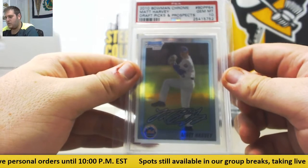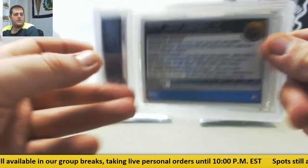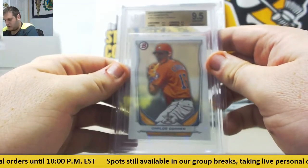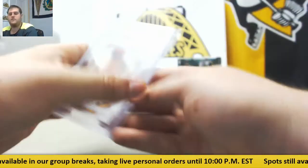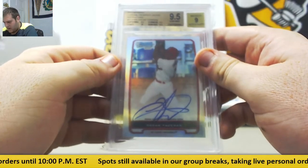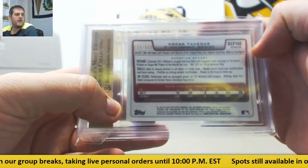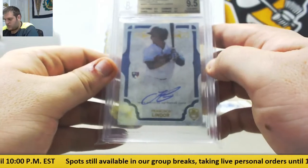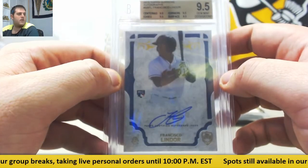Another Gem Mint 10 — 2010 Bowman Chrome, Matt Harvey, going to the New York Mets. Lots of 10s in here so far. 9.5 Carlos Correa, 2014 Bowman Draft Top Prospects, 9.5 for the Houston Astros. 9.5 with a 9 auto, Oscar Tavares, 2012 Bowman Chrome Prospects autos refractors out of 500, going to the St. Louis Cardinals. 2015 Topps Supreme Autos — 9.5 rookie auto for the Cleveland Indians, Francisco Lindor, going to Cleveland.